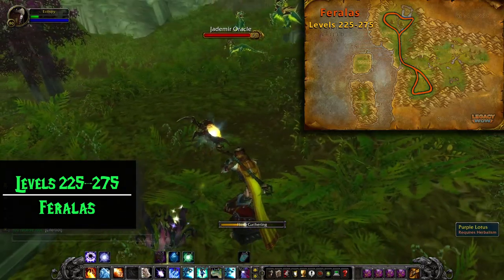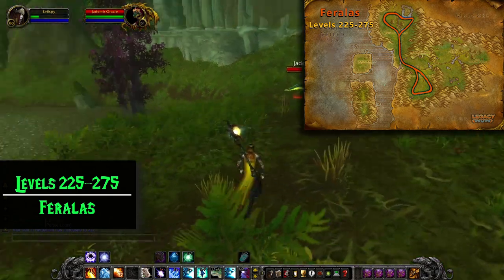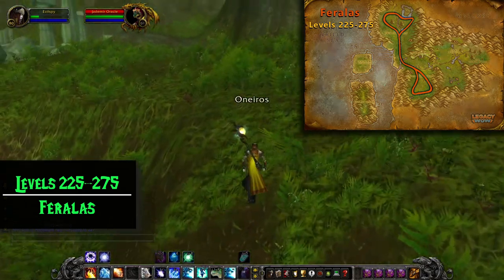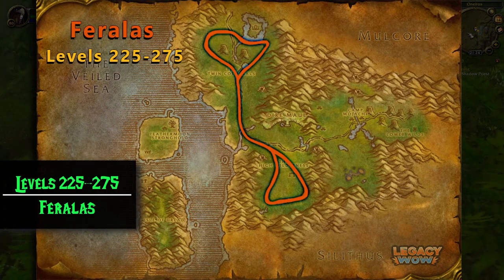Once we get to level 230, we can start gathering the Sungrass we were passing up until now. At this point we should be collecting Goldthorn, Sungrass, Purple Lotus, Liferoot, and Golden Sansam. We'll be hanging out in Feralas until around 275. Alchemists require lots of Sungrass, so you can save it for your alchemy or sell it for a decent amount of gold on the Auction House.